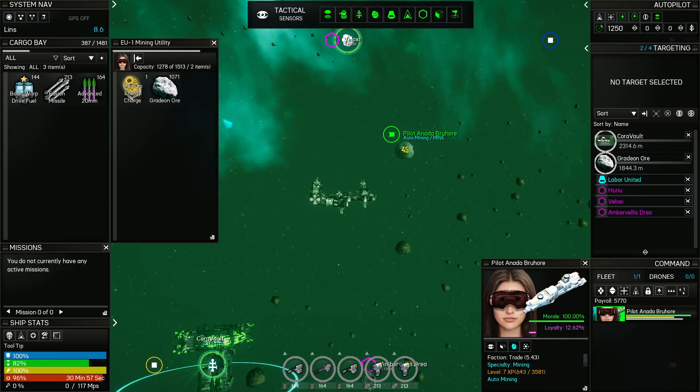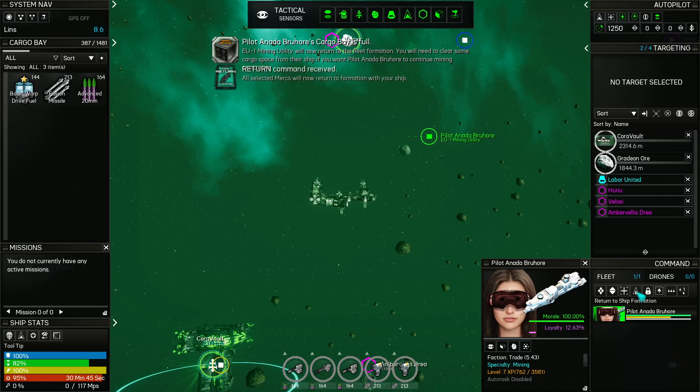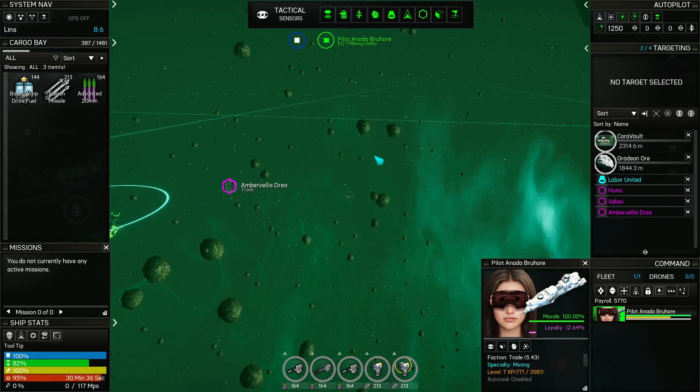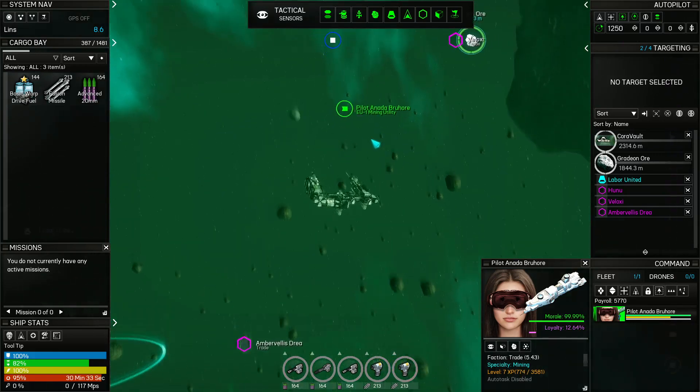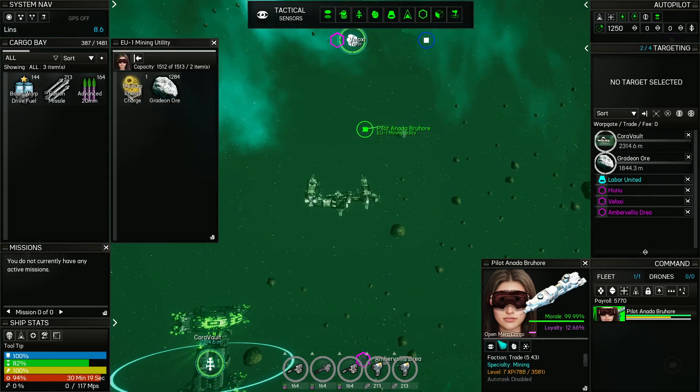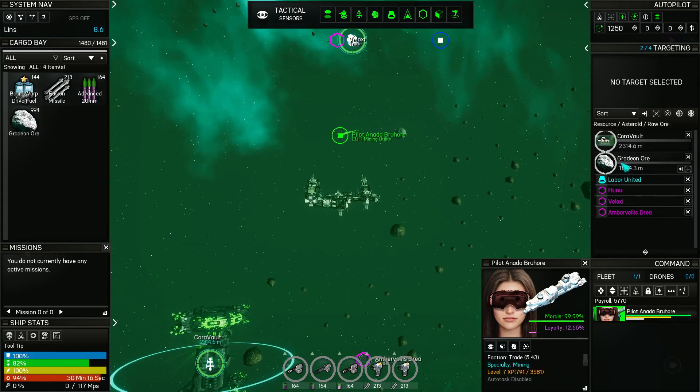We'll go and grab the Gradion Ore and then we'll head back into the station. Are you coming back? Why are you being weird? I wish there were a way to see the distance — doesn't appear to be a distance metric for this fellow. Can I move it? Yeah, alright, we're good. Core Vault.